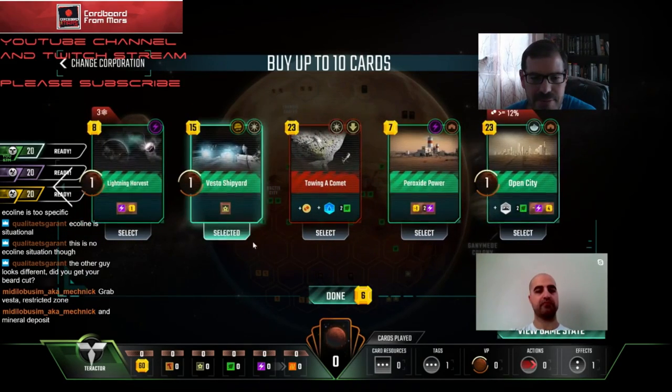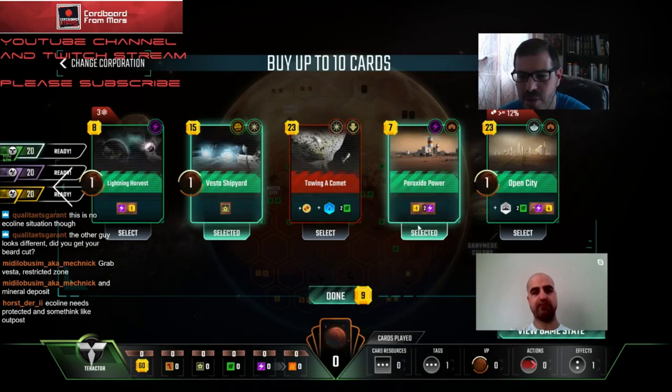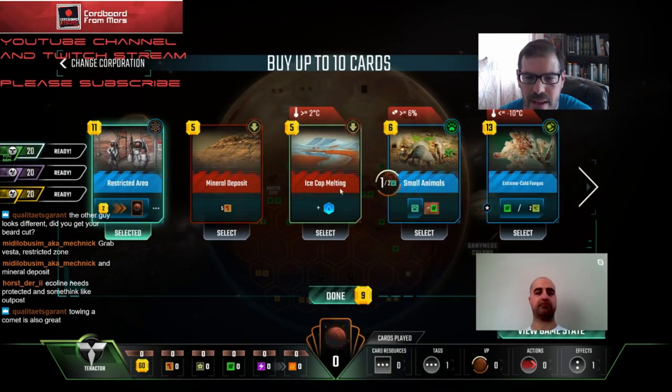Vesta is a quick bump to titanium production which is really good. Open City is a good card but it's a late game card. Peroxide Power is great because a lot of cards require energy and this one can get you there quickly. Worth noting: if you play this on turn one it costs 10 overall, plus an additional 10 over the course of the game, so about 20 total - whereas standard projecting energy twice is 11 and 11. So even played on turn one, Peroxide Power is cheaper than two standard energy bumps.